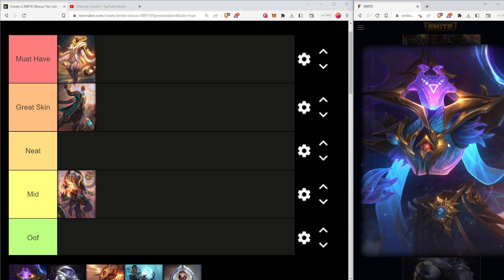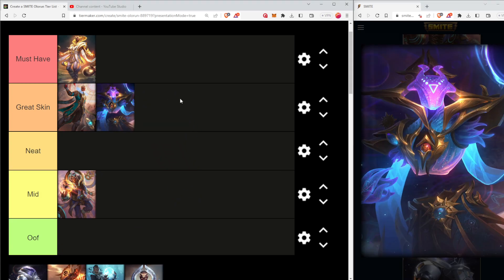Next we have Infinite Ruler - a very unique and interesting looking skin. I'm going to go ahead and put him in great skin. I think it's fantastic, but it is a little abstract, and there's definitely a time and place for that. Very interesting seeing his torso and legs not attached, as well as his arms detached. I do like the purple there. Overall I like this skin - it's great, but it's just not a must-have for me.